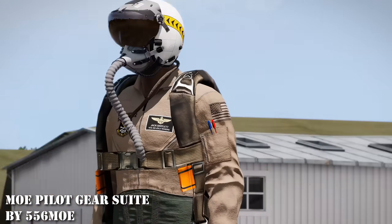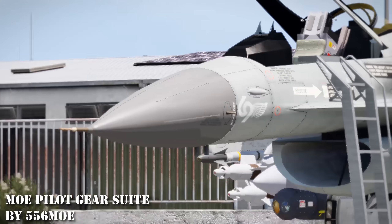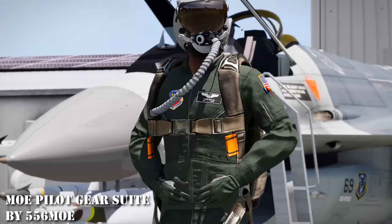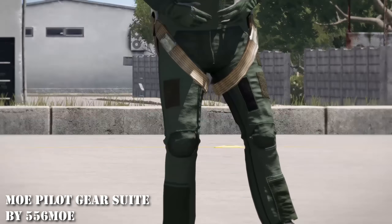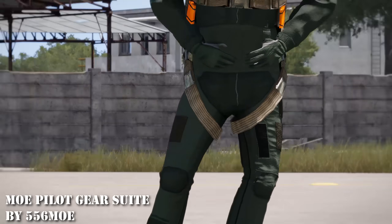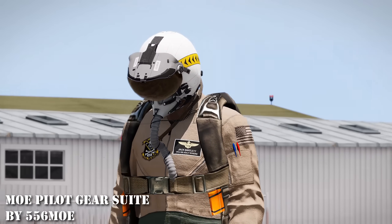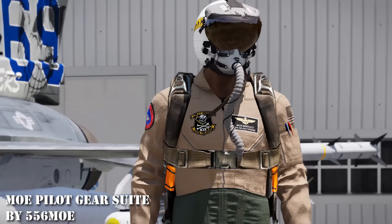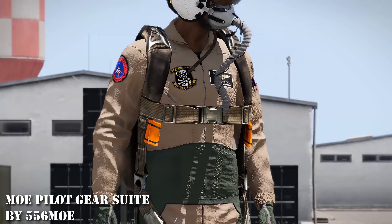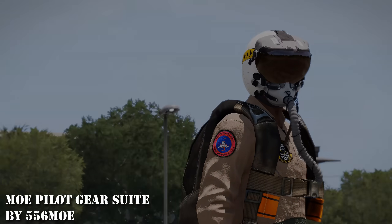At 14 is Mo Pilot Gear Suite. This is the best aircrew equipment on the workshop, period. I used to love Firewheel stuff because it was basically the only serviceable pilot gear on the workshop, but after seeing this work of art back in 2020 Firewheel's has become mid. There's a ton of variety for both Air Force and Navy pilot uniforms, flight suits, and flight helmets with oxygen masks.